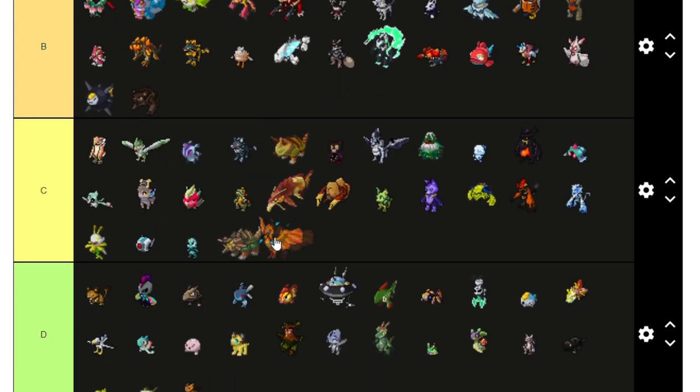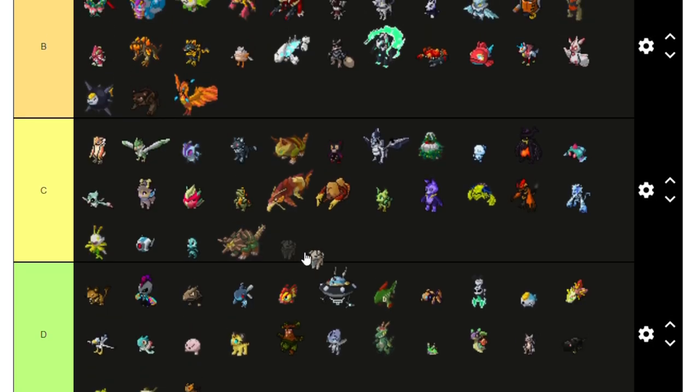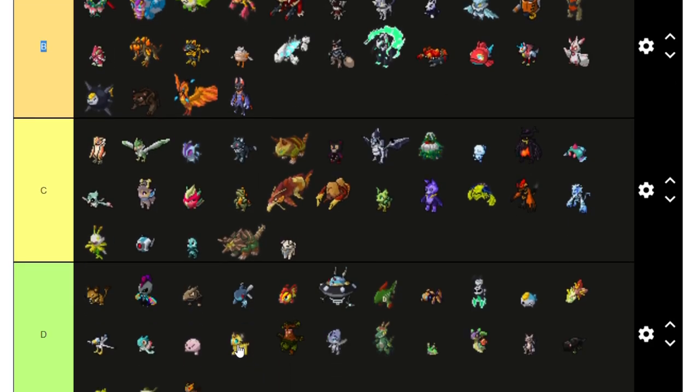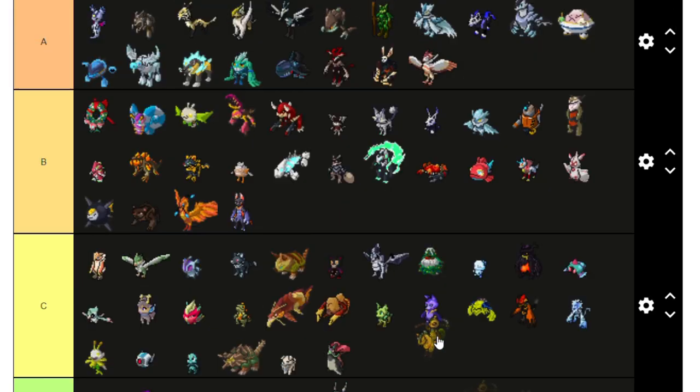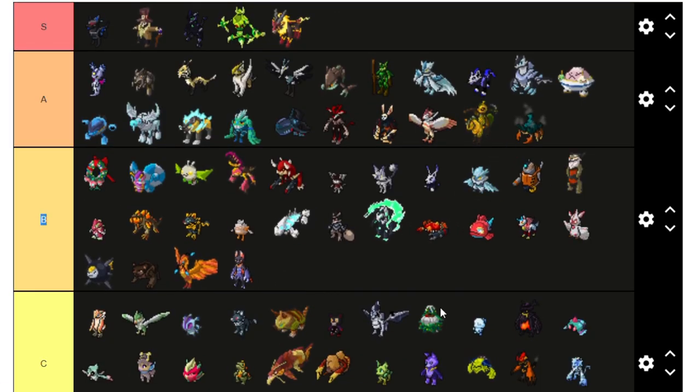This one I'll put C, I'm not vibing with that one that much. That's a B right there. Howshe — whatever that thing is — not bad, C tier. Vesper Two — I don't know. Never Mayor — kind of like Never Man — A tier.